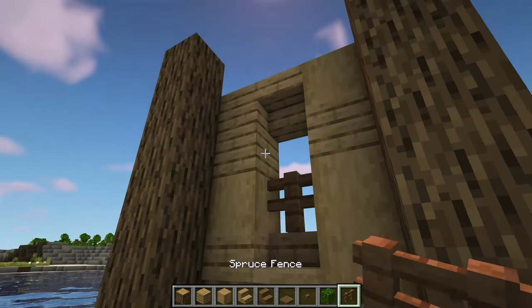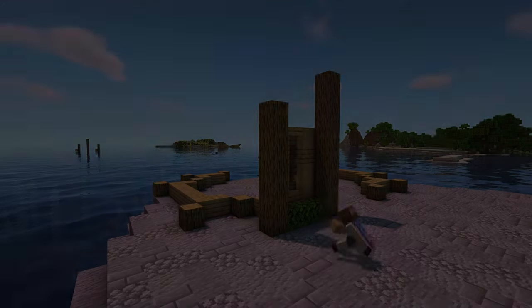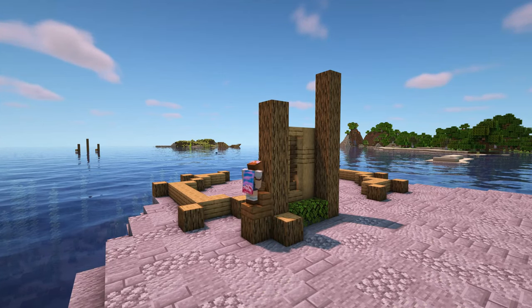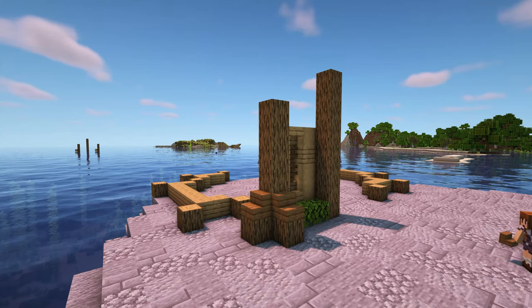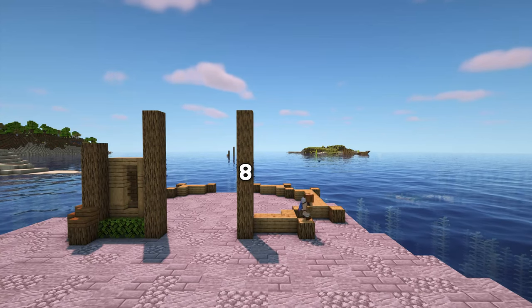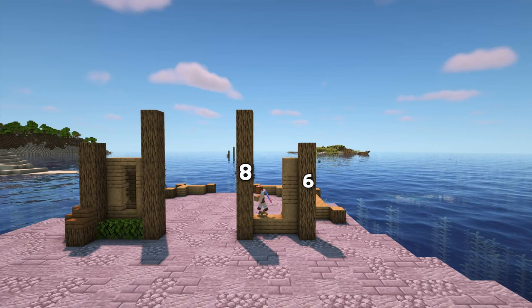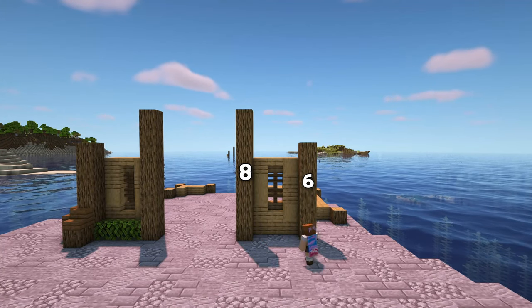Then add in a couple of spruce fences and some oak leaves along the bottom. In front and to the side of the log on the left, add an extra log with a spruce stair on top, just like this. Now repeat all of this again on the right hand side too — it's exactly the same, just mirrored. So the column on the left is 8 blocks tall in total and the one on the right is 6 blocks tall in total.